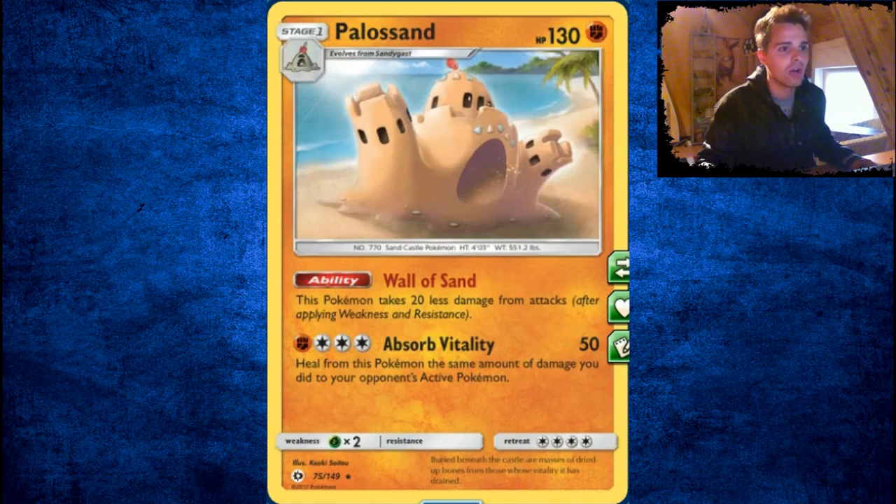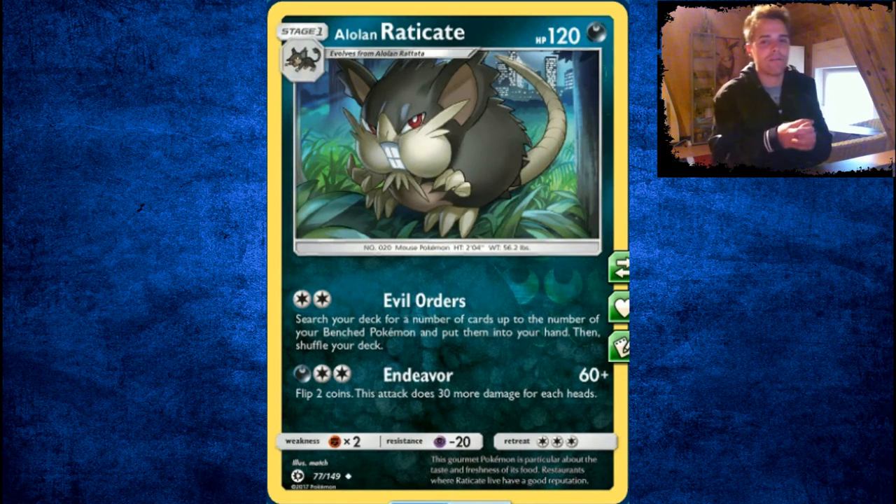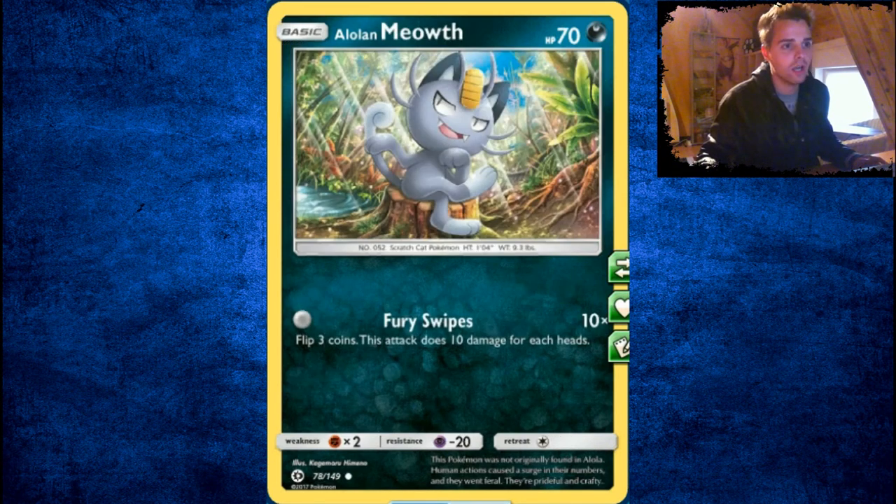Sandygast — not good. Wall of Sand with Palossand reduces damage by 20. Alolan Rattata can attack for zero energies, just like other Alolan Pokémon. It evolves into Alolan Raticate — search your deck for cards up to the number of your benched Pokémon and put them in your hand. That could be devastating. Imagine with Skyfield, a bunch of bench Pokémon — a bunch of cards drawn!